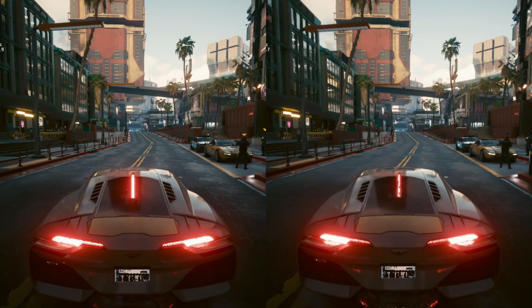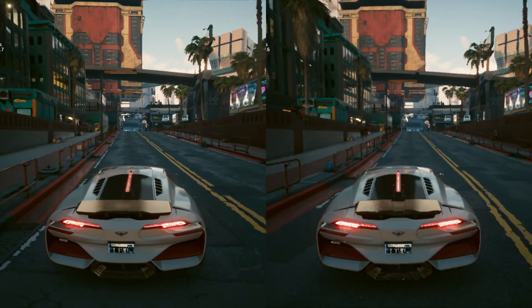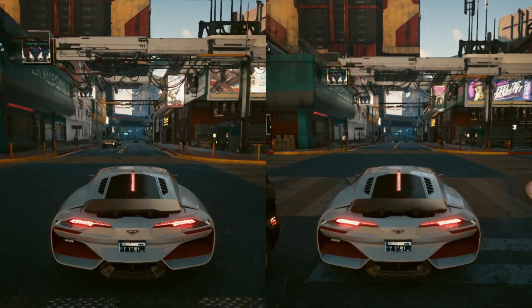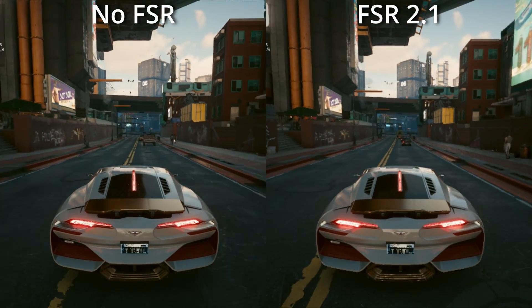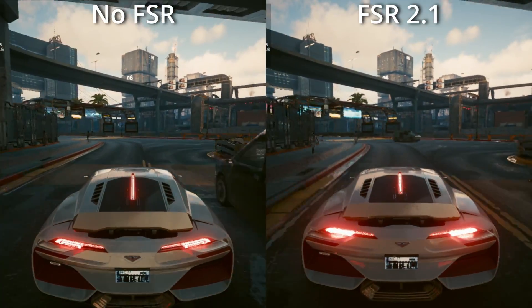Cyberpunk 2077 gets another big update with FSR 2.1 implemented, however the base game also has a lot of improvements. Can you tell the difference between these two images? One has FSR 2.1 turned on, the other has no FSR at all. There's quite a difference between these images if you're looking on a bigger screen — and if you didn't know, the one on the left is actually the one with no FSR at all.